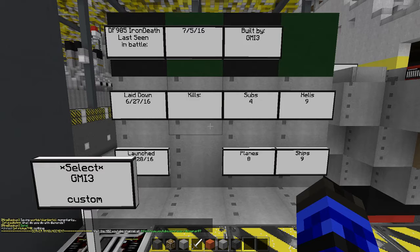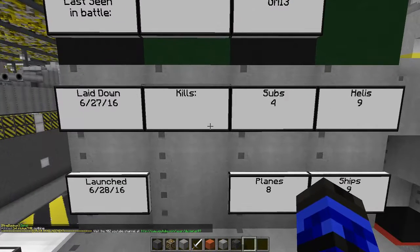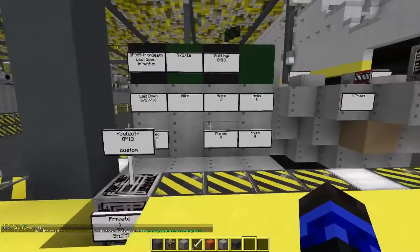We have four sub-kills, nine heli-kills, eight plane-kills, and nine ship-kills. It was launched one day after commissioning.